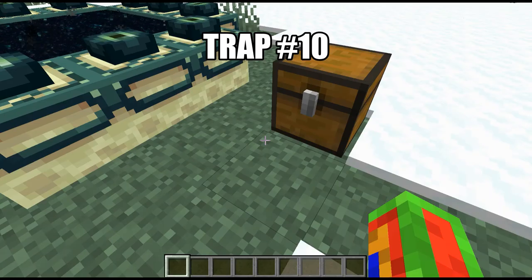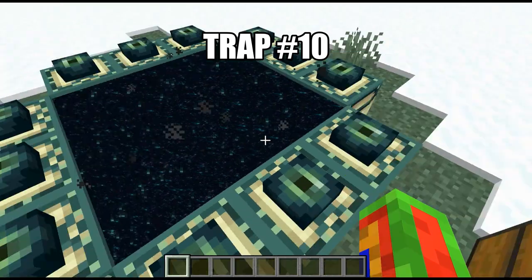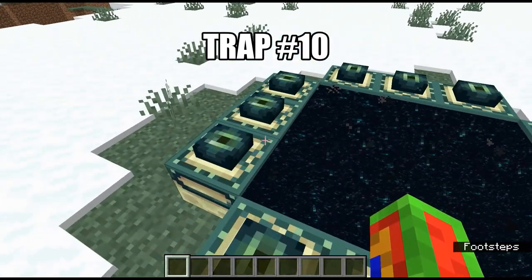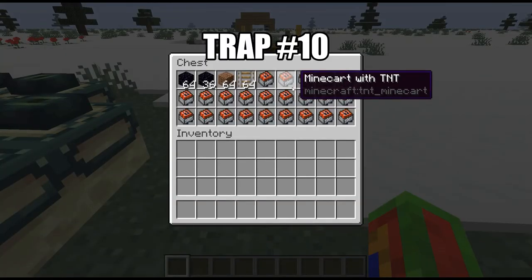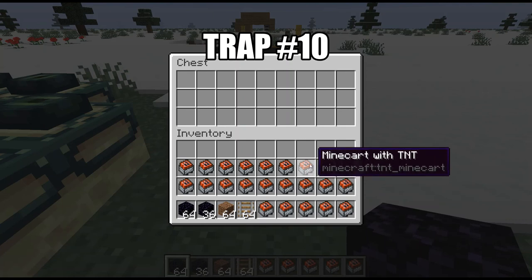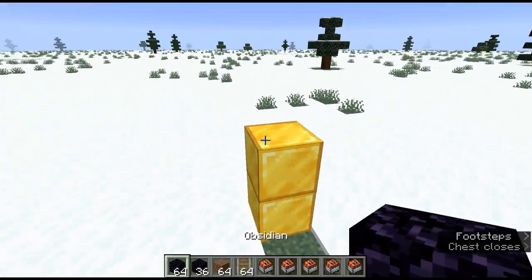Trap number ten is in the End, so it's definitely the most expensive one because you have to get there. This one is quite cruel because you're literally tricking the player as they go to the End. You need about 100 obsidian, any amount of dirt, any amount of rails, and a bunch of minecarts with TNT. You'll just see how it goes as I get there.